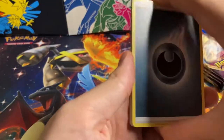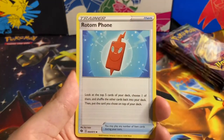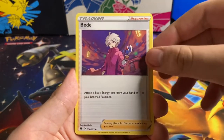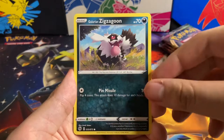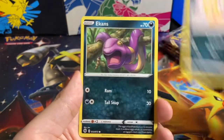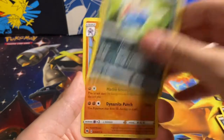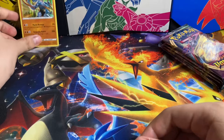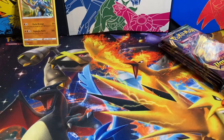Four to the front. We have Darkness Energy, a Rotom Phone, Turffield Stadium, Zigzagoon, Rockruff, Holo Scraggy, Ekans, Inkay. And my champ — we'll put any holos in the back, so we'll put that guy there.